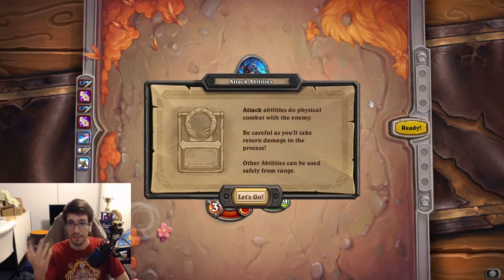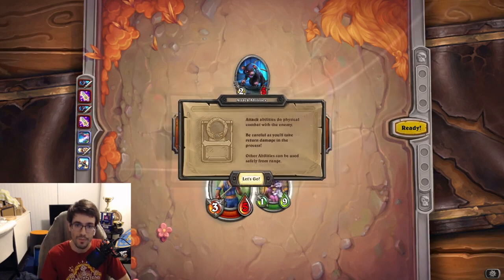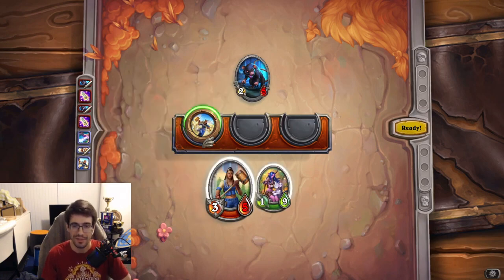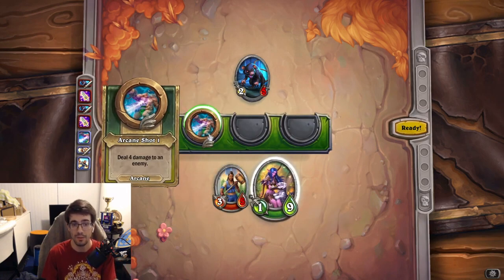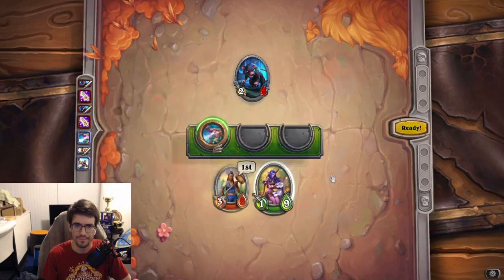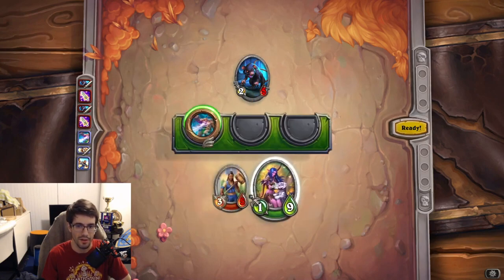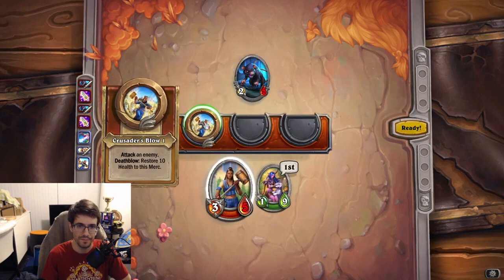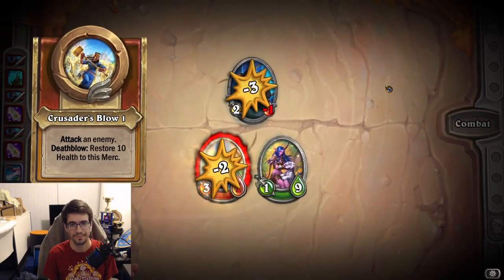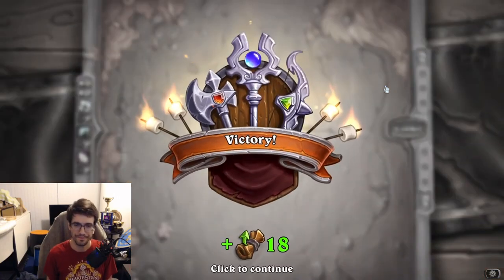Attack abilities have your merc physically connect with the enemy, meaning both you and they take damage. Other abilities can be used safely from range — spells or ranged abilities. Specifically, if it says 'attack,' health will be traded; if it doesn't say attack, like Arcane Shot, your character is not taking damage with that ability. Also, you don't have to choose abilities in left-to-right order — that can matter later on. Death Blow triggers — first encounter done.